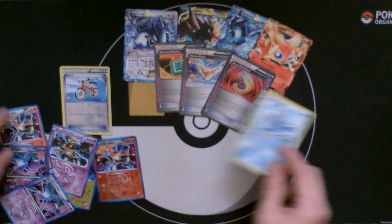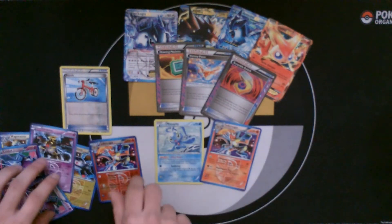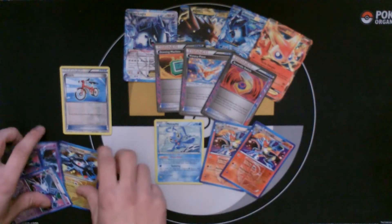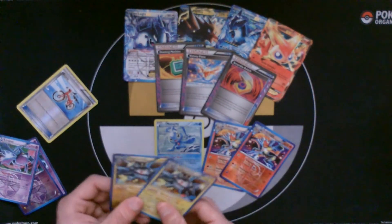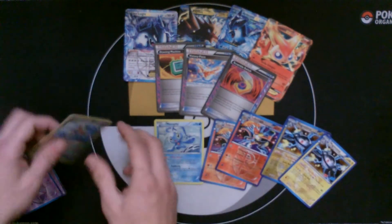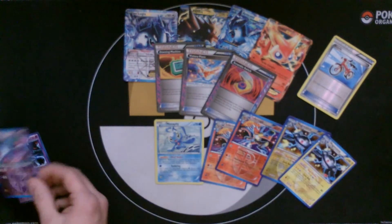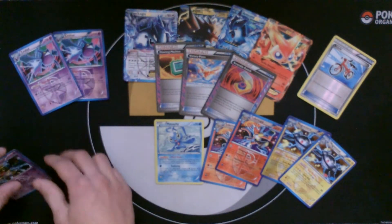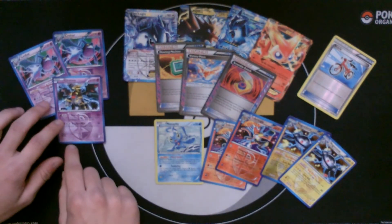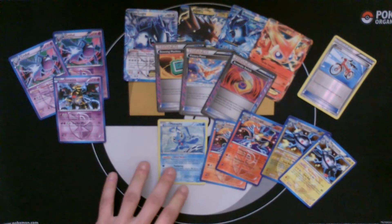Manaphy, which I quite like because it's playable. I like the artwork of the Infernape but I don't think I'll use it. Magnezone — which is a debatable card if it's playable. Bicycle — I definitely want to get more of, so if you have any, let me know. And two Crobats which are from the pre-release.